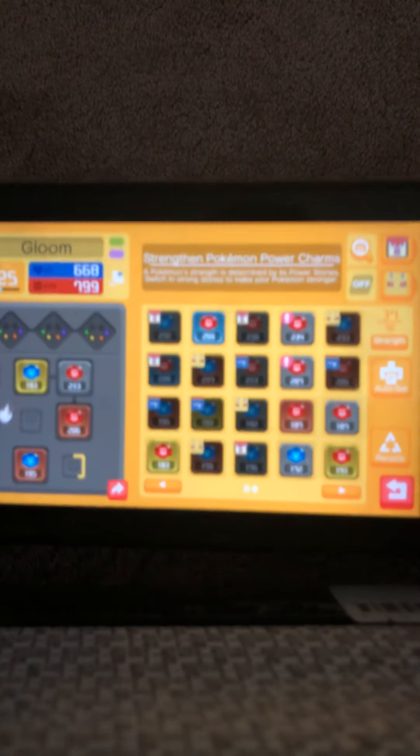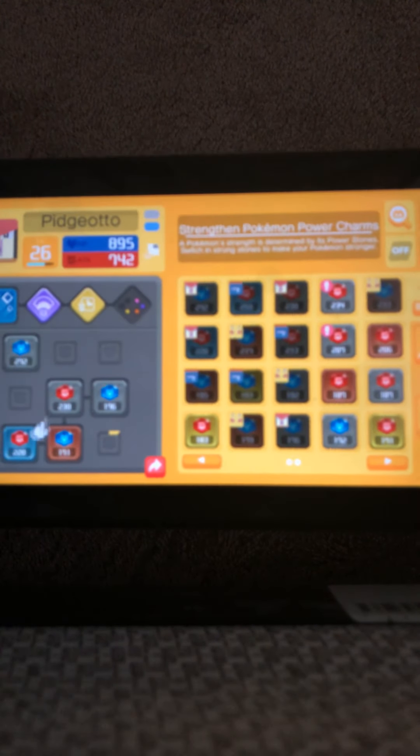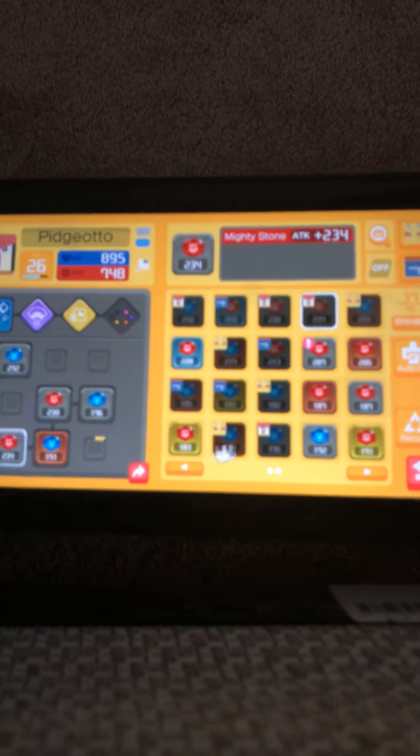Sorry, it's a little bit blurry. And this is what you do whenever you get those power things. So you go into your thing, you go into your people. And if they have one that's less — so like this one's a 259 — you can put that in and swap it for a 206, which now he'll do more damage. And this one — he has all health ones, so he's not that good. And then you go to your Pidgeotto down over here. He has a 229 — I'll swap that out for a 234. Now he's even more powerful.